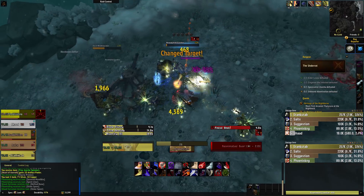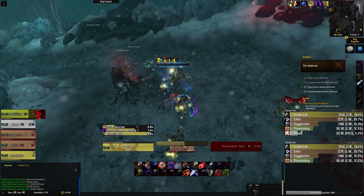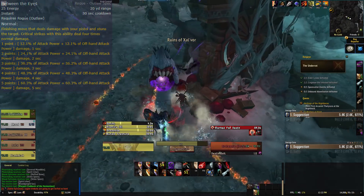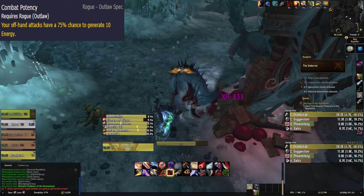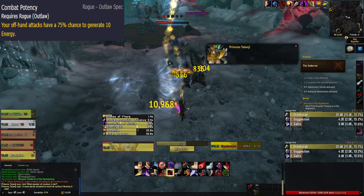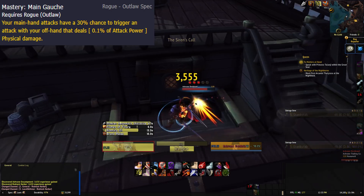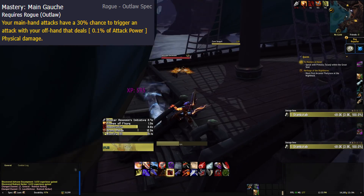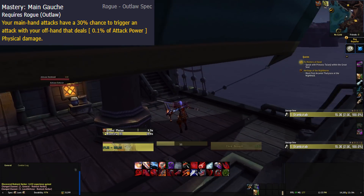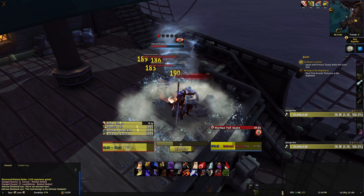They've changed Run-Through as well — it's no longer piratey, it's now called Dispatch. Still our main spender, it works the same way, dealing more damage the more combo points you spend on it. Between the Eyes' cooldown has been increased to 30 seconds from 20, and the energy cost has been reduced to 25 instead of 35. Our passive Combat Potency now increases energy regen by 35%, and your offhand attacks have a 75% chance to generate 10 energy instead of the old 30%, which makes attack speed and haste much more valuable stats. They've also changed the baseline mastery — instead of 17.6%, we now get 30%, so our main hand attacks have a baseline 30% chance to trigger an offhand attack.